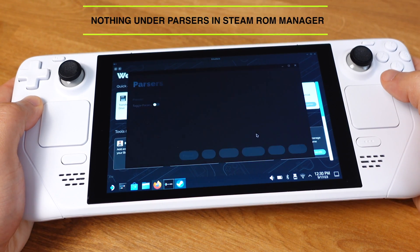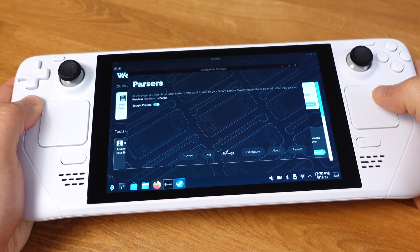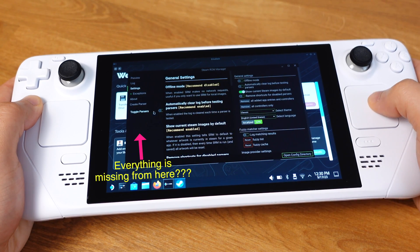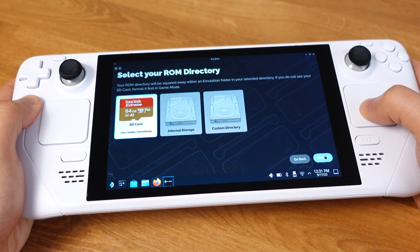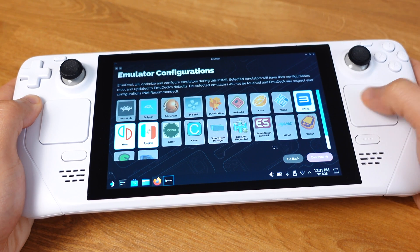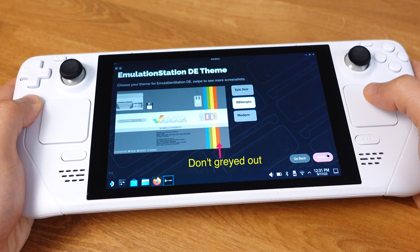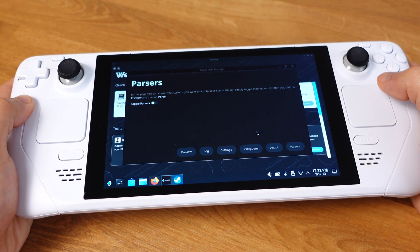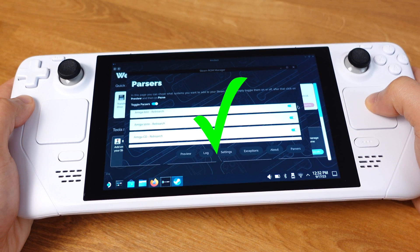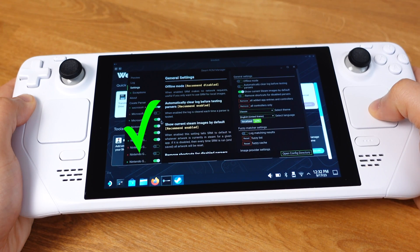If there are no emulators under your EmuDeck Parsers, you will not be able to pick any emulators from that page. If you are using the Steam ROM Manager classic theme, it will look like there's nothing under the Parsers. Here is how to fix this: inside EmuDeck, click Custom Reset, then click Next until you reach the emulator selection page. Make sure you highlight the Steam ROM Manager on this page, then keep clicking Continue until the full installation finishes. Now if you go to the Steam ROM Manager again, all emulators should show up under Parsers — this is how everything should look, whether using the default or classic theme.